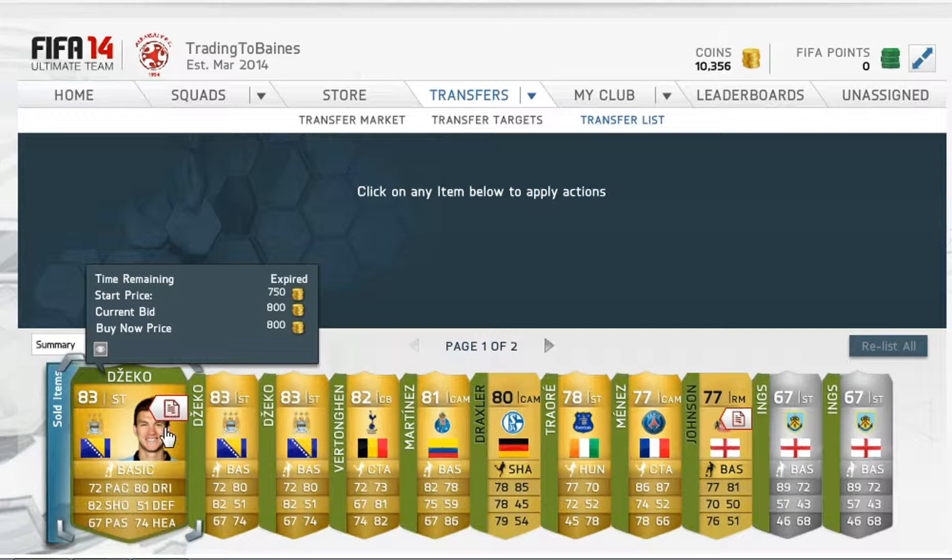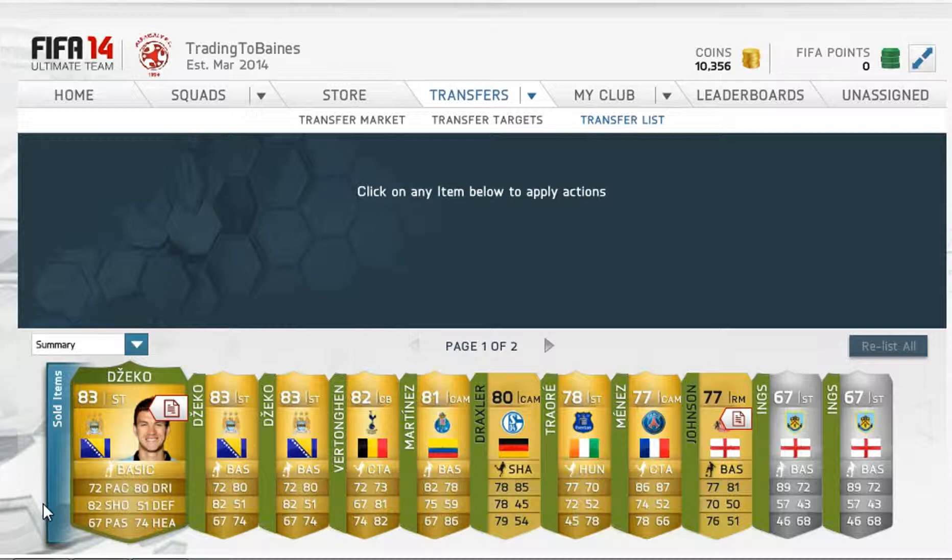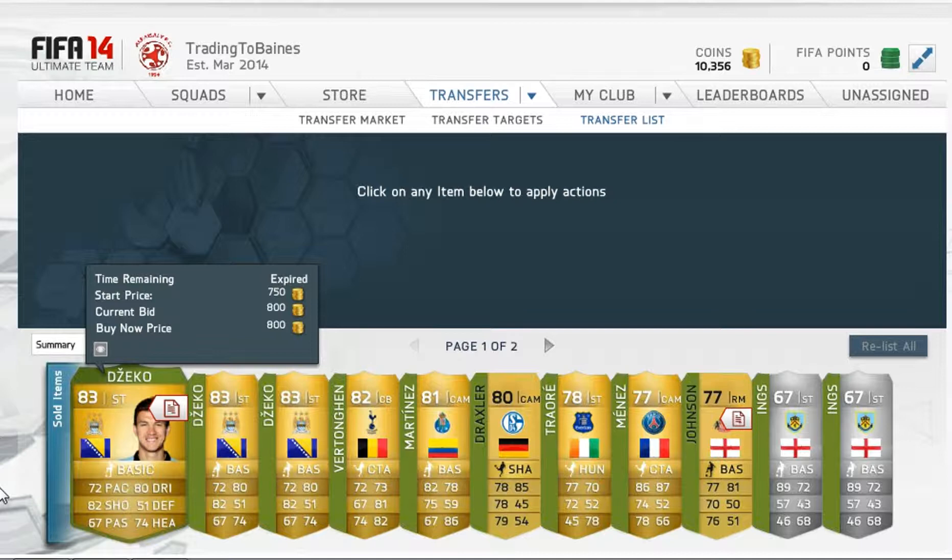First we've got 3 heading Jeffos. I bought them all for 650 and sold them for 800. I only really picked these up because I made the account of mass bidding - they're making about 100 coins on each one. I picked up about 50, there were only a few left so I thought I might as well pick up the last 3. That's about 300 coins profit there.